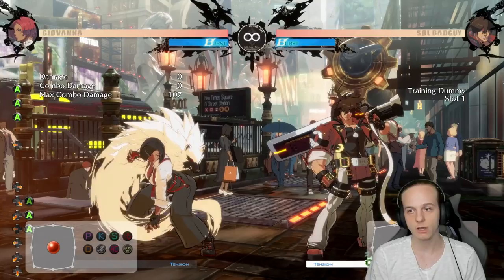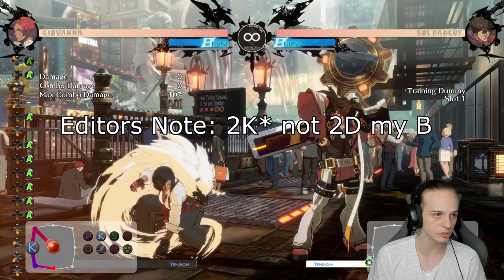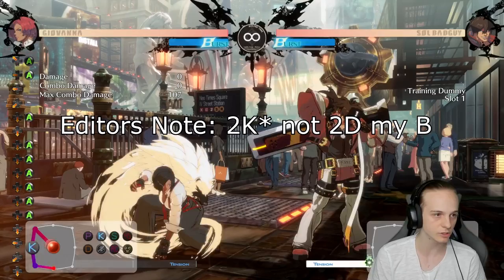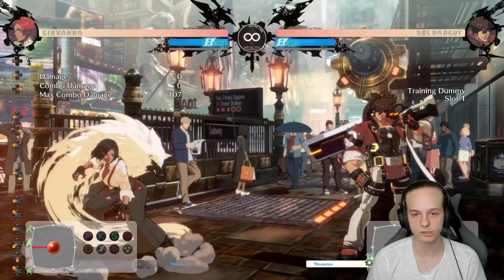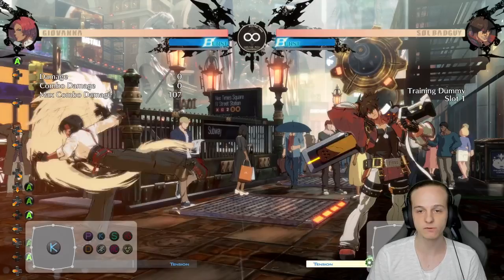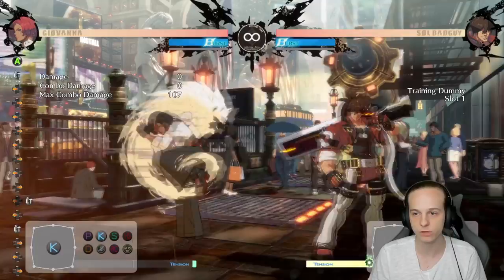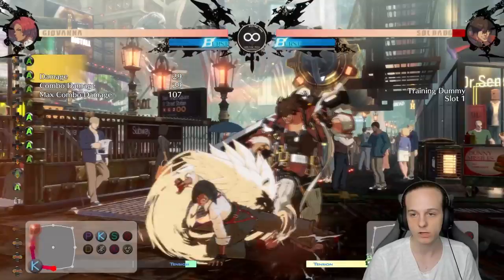In neutral as Giovanna, you have a bunch of options. You can reach your opponent with an HS or 2D. 2D always works too if they're trying to press a move — you can do 2D into 214K as a combo, or you can just dash back. For the most part, the safe ways to get in on somebody are going to be 5K, 2K, 2D, and 5HS. If you're playing footsies and they're trying to approach you, if you dash in with 5K you're most likely going to be safe with 5K being minus 2, so you can attack somebody like that.